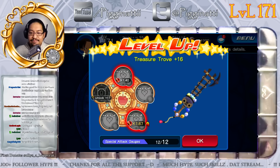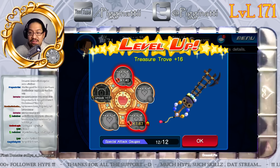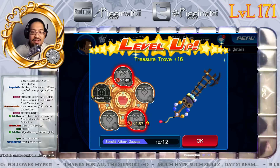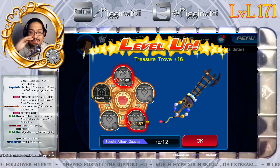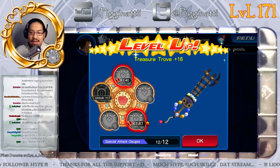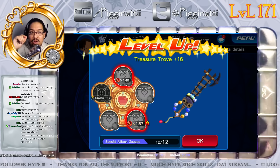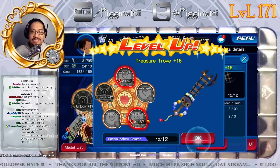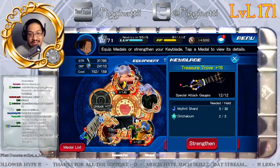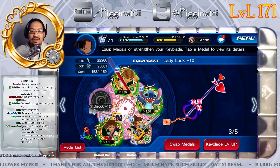Alright, let's strengthen Treasure Trove to level 16. Awesome! Something that happens when you upgrade your keyblades is that at certain intervals your slot multiplier goes up, which is a very good bonus on top of your overall strength increase. I'll leave a link in the description if I find a guide with the exact intervals.